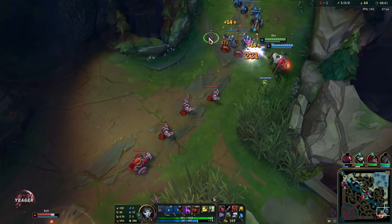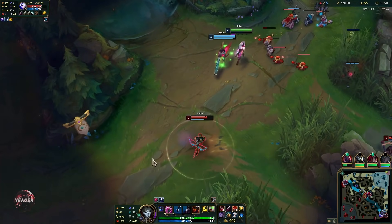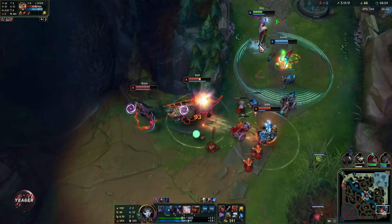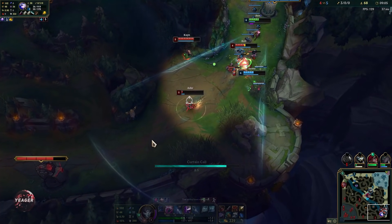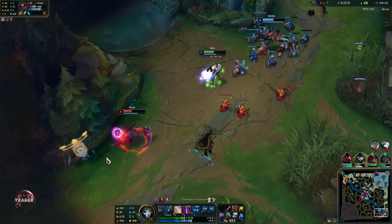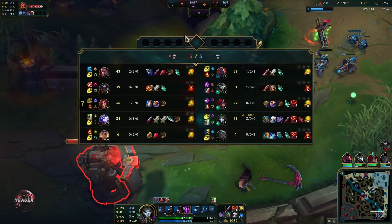When you use that Q grenade, try to make it bounce so it deals increased damage. Your ultimate is used for long range engages or when you see somebody low HP trying to escape — that's when you want to use it. It also gives you four shots, with the last one being a guaranteed crit. For example, there we go — got the dash and got the support as well. Somebody's low HP and trying to run away, use that ultimate to shut them down. That's pretty much how you want to use it.